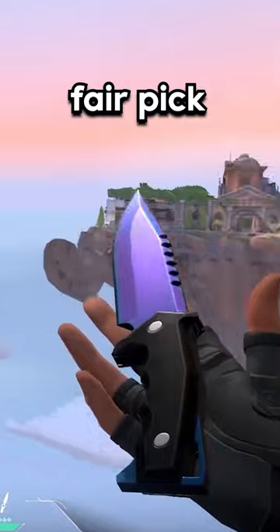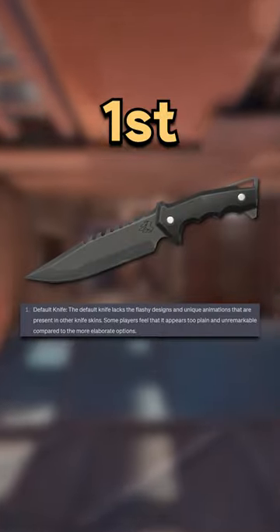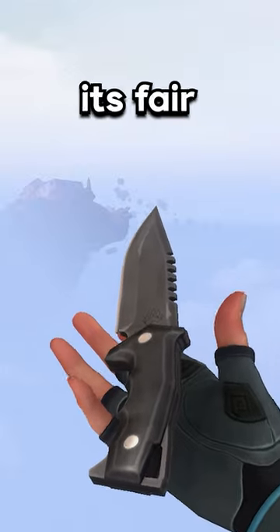Second goes to the Prism Knife. This is a fair pick, considering the Prism Knife is just default with a tad bit of blue on the blade. And first goes to the Default Knife — a bit of a safe pick from the AI, but considering it's the base knife everyone gets, it's fair enough.